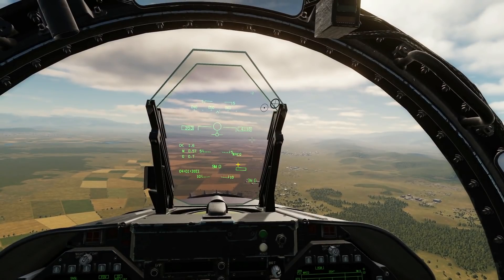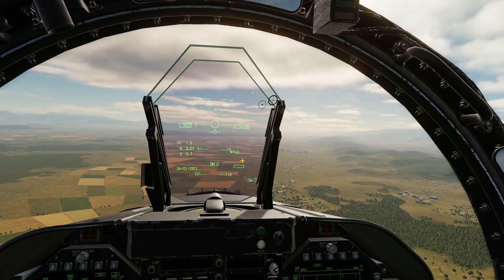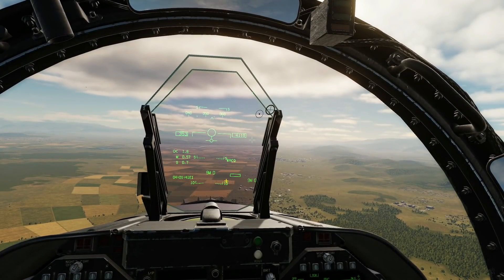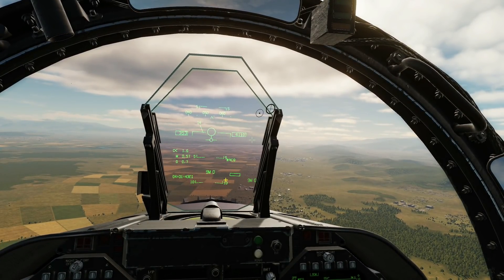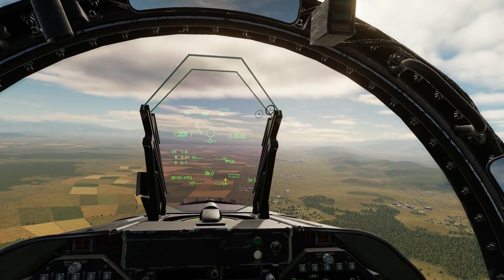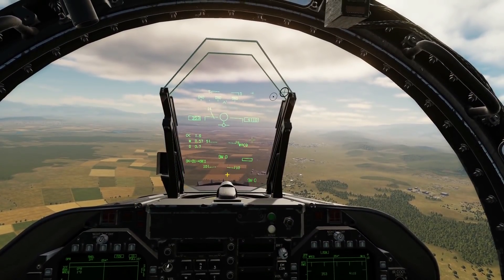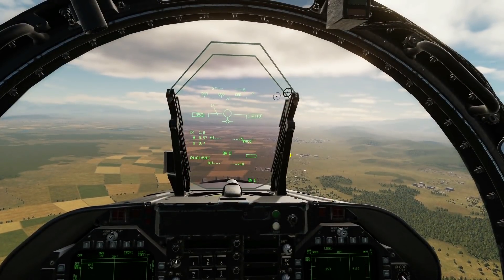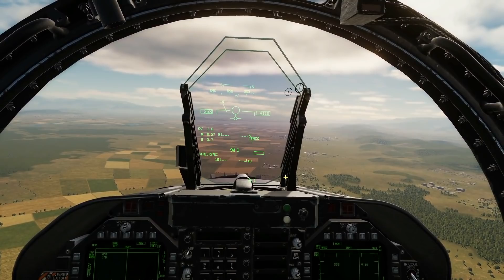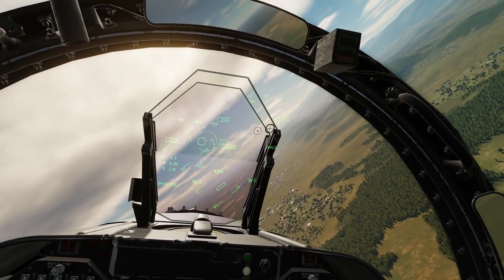The scan zone is now in the shape of a letterbox — an absolute 60 degrees from left to right, so 30 degrees left, 30 degrees right, with a total elevation of 15 degrees, six bars, out to a maximum detectable range of 10 nautical miles with a medium PRF. It is centered around our aircraft's boresight and, in terms of rotation, centered to the horizon.